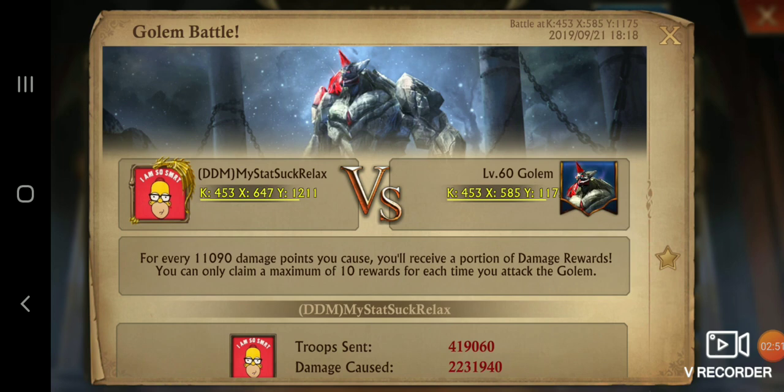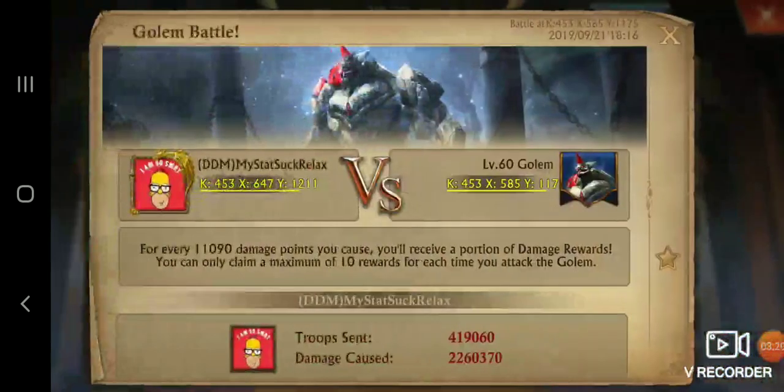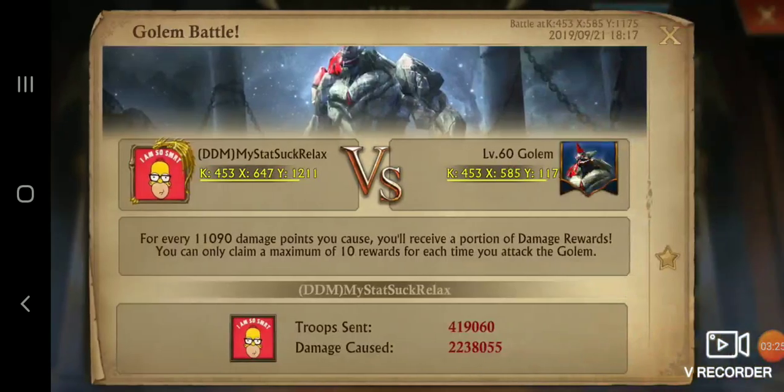Basically what this tells me is that Crit is probably happening on a per troop basis — each and every individual troop that you're sending has a chance to Crit. So even my 1.5% with 420,000 troops means I should still be getting about 6,000 troops that Critted, and therefore I did a little bit more damage. The damage was inconsistent because of the nature of random — you're going to get a little bit more than 1.5 on one, a little bit less on another, which over time is going to average out.